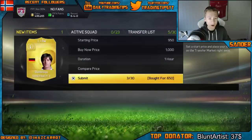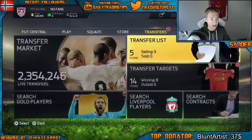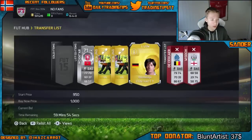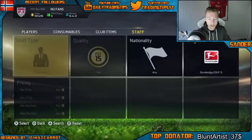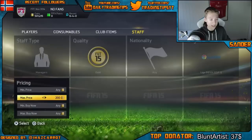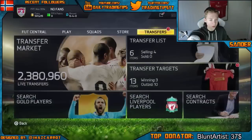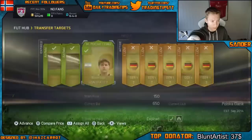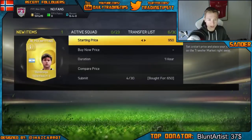Yeah, that was pretty insane that I actually won them. I did not think I would win a lot of these. So we are going to list them up for 1k. This is Joachim Löw right here — he should sell pretty quickly. Basically you can do this with the BBVA and the Bundesliga; it works with both leagues. BBVA is a little bit more expensive but it's basically the same. I'll probably list up this one here as well for 1.1k.